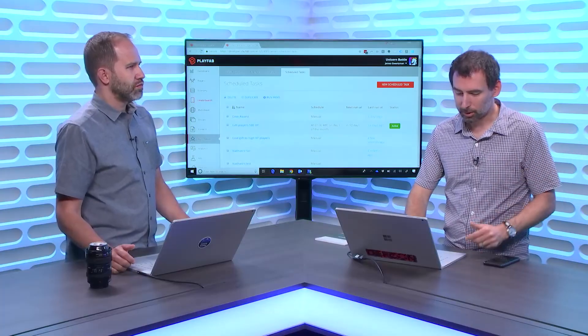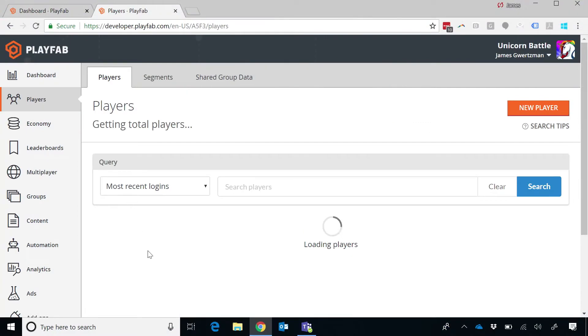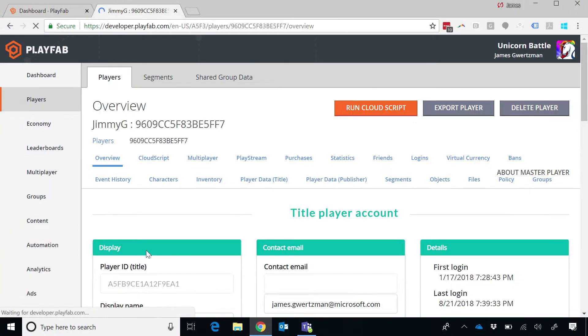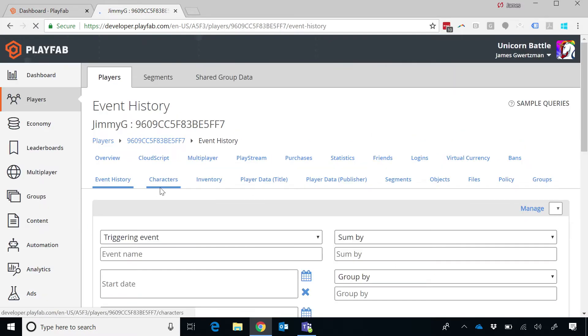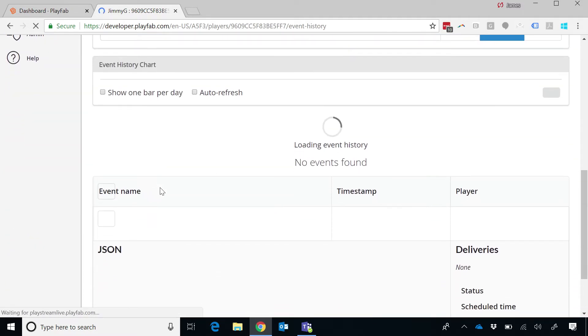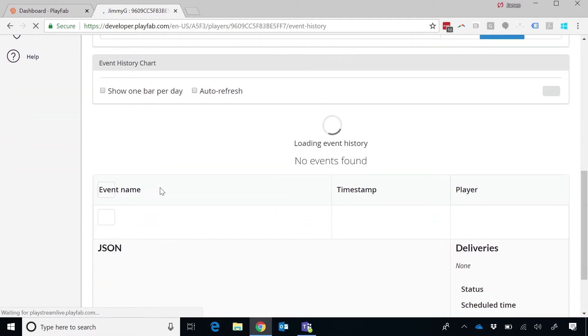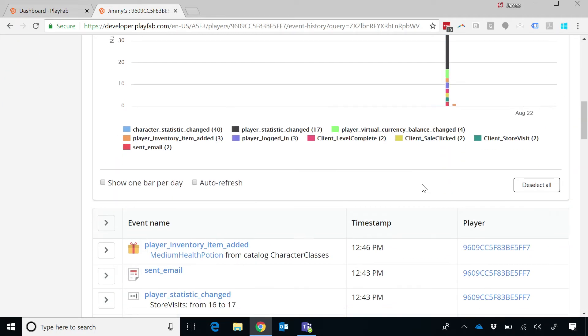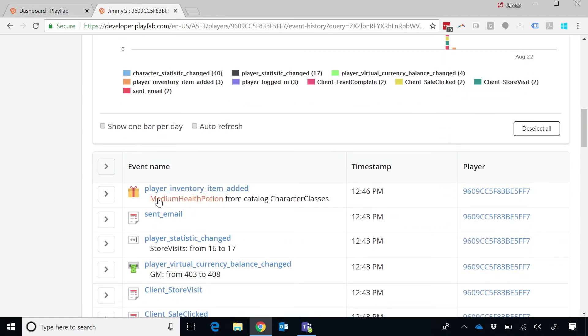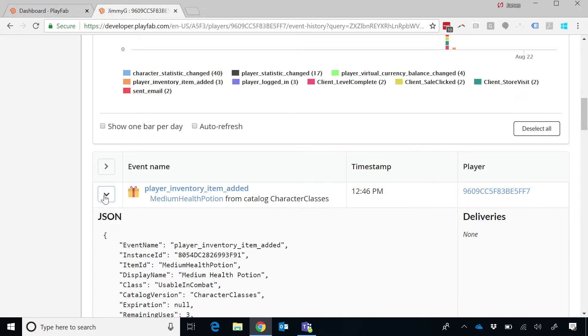If I want to look at my player's inventory, I can first look at the player's event history — all of the events that we're tracking for this particular player. Looking at the last 24 hours, these are my events. Sure enough, the most recent event is 'player inventory item added: medium health potion.' That health potion went into my player's inventory and is now available for use.